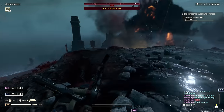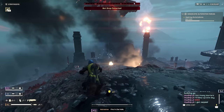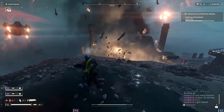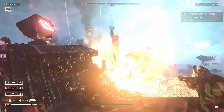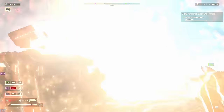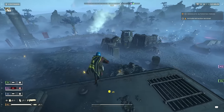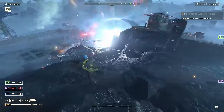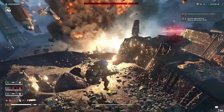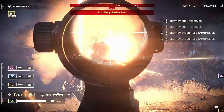Something I haven't heard anyone talking about is how absolutely insane impact grenades are against automatons. You can take out a tank by chucking a few towards the top of it — obviously even faster if you hit it from the back. You can knock out a group of AT-ATs with just one of these. With the red CE-74 breaker light armor you can hold six grenades, and I have run out of ammo and saved myself with these impact grenades so many times.